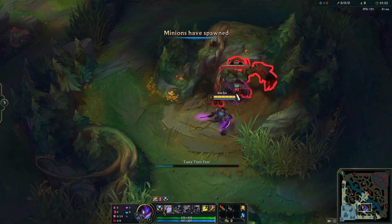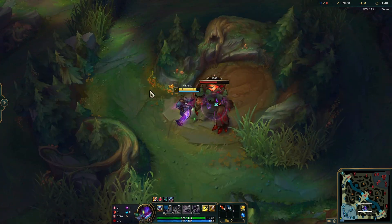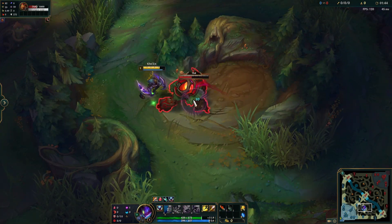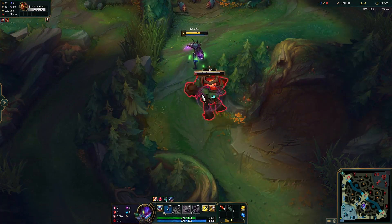Start by attacking red buff and immediately use your Q on it while kiting it towards raptors. Ideal kiting is when you trade 3 of your auto attacks for 2 of a buff monster's attacks. Re-use your Q whenever it is off cooldown for a faster clear.